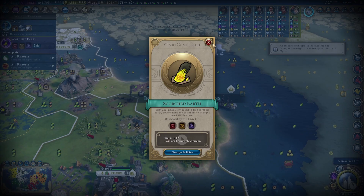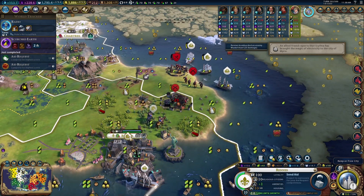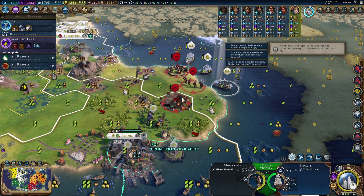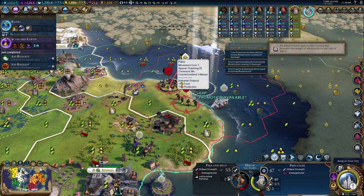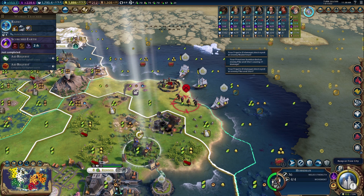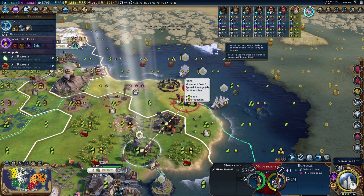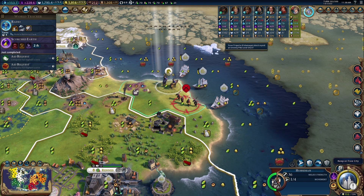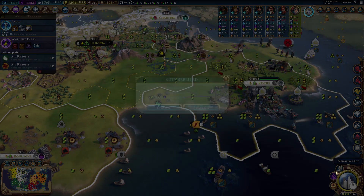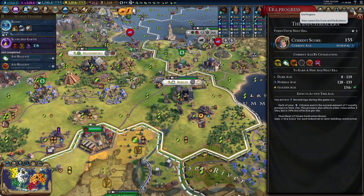He spawned another unit — this should still be okay because we'll be able to kill him off. I'm trying to remember how many they get to spawn before they run out. He still can't hit me. He moves through zone of control — there you go, beautiful. We finally got rid of the barbarians! Berlin is ours — beautiful. More era score that we don't need but sure.